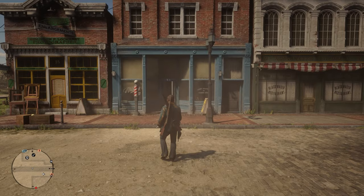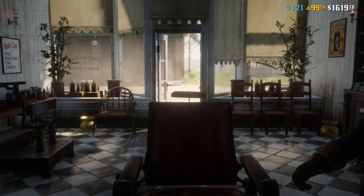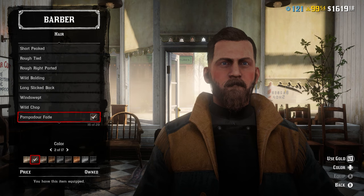Enter the barbershop and just sit on the chair and select Change Appearance. You go and select Hair and right now what you want to do is write down the hairstyle that you're currently using and the color that you're currently using. In my case, I'm using the pompadour fade and the color 2 out of 17.